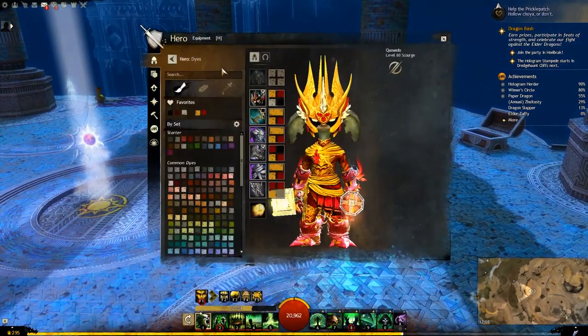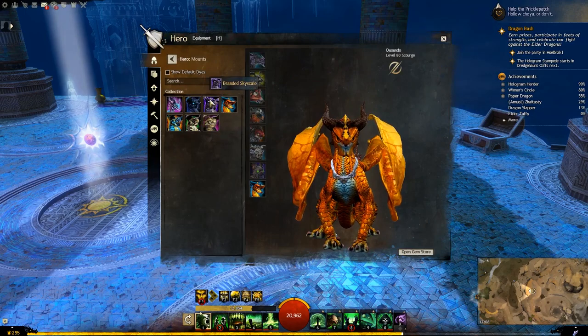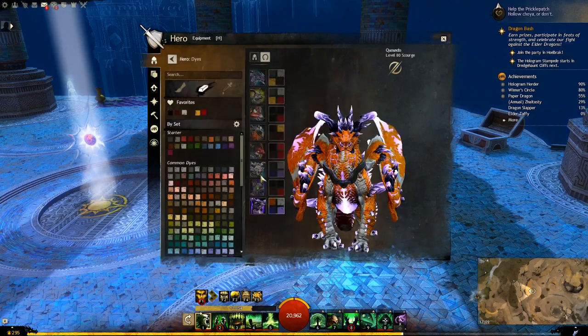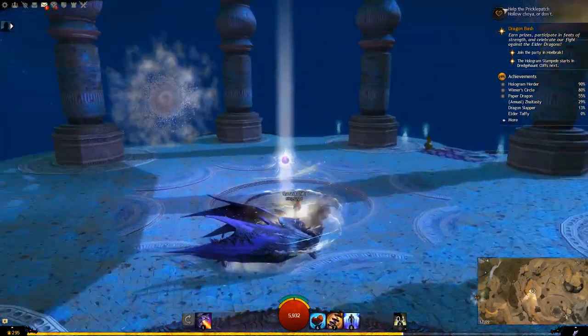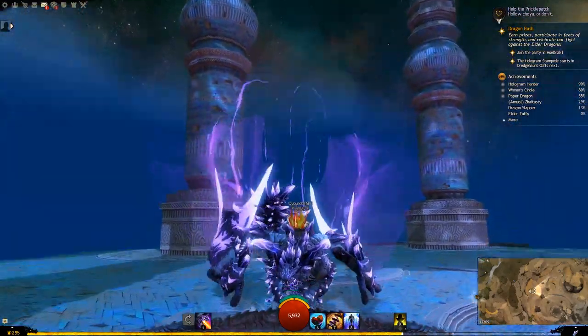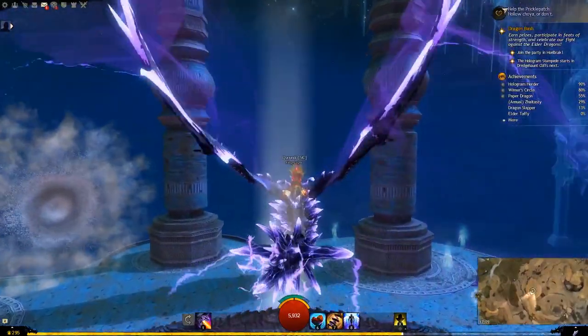Let's move on to our next one which is the Branded Skyscale. Default dyes here: Sienna, Royal Purple, Silt and Iris Blush. That looks actually really, really cool — very, very cool. You get a nice trail effect.